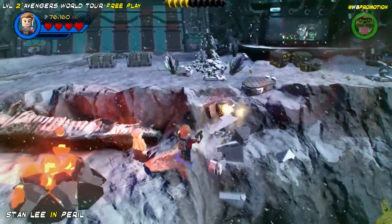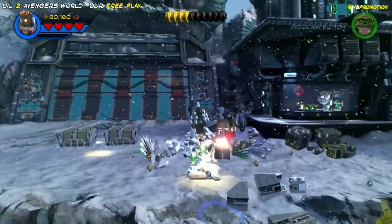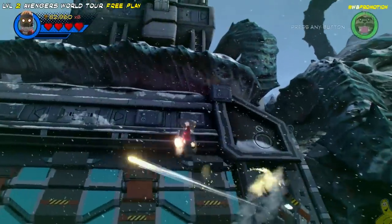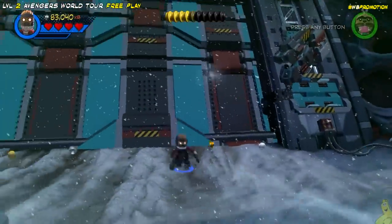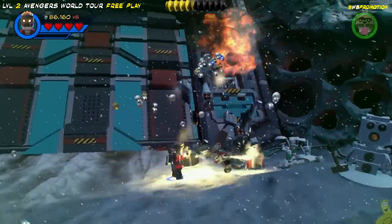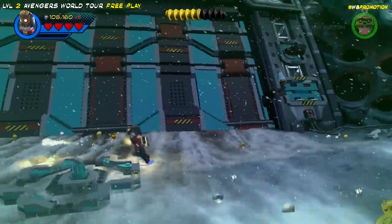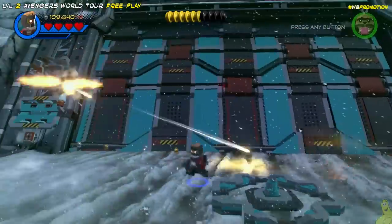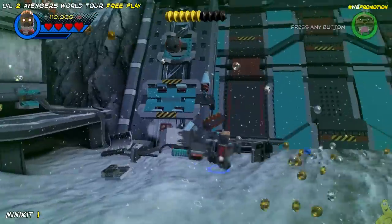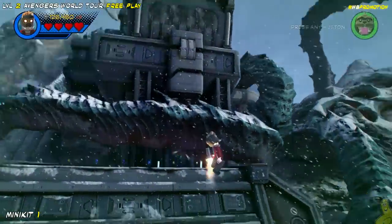Moving right along — next up we're going to head over to the right-hand side and destroy a bunch of stuff. What we're really after is these turrets. We could probably surpass them and make our way up top to where the mini-kit is, but I felt these were a pain in the tuchus, so we'll go ahead and remove them by pewing them down. I love how if you're shooting and you're being shot at, the character automatically does these diving rolls and avoids fire for you instead of just sitting there taking it.